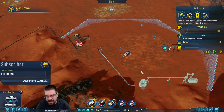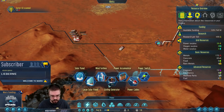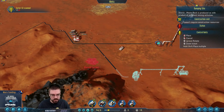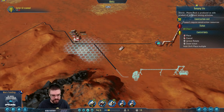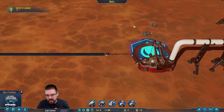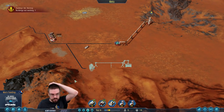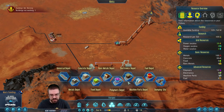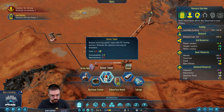These guys have everything they need to get started. Oh, we need a dumping zone — we can put a temporary one down here, a couple of temporary ones. That's for the waste rock being produced up here. Let's build another sensor tower down here.